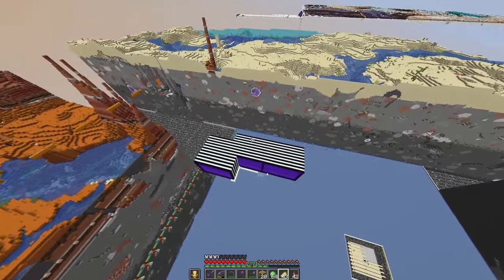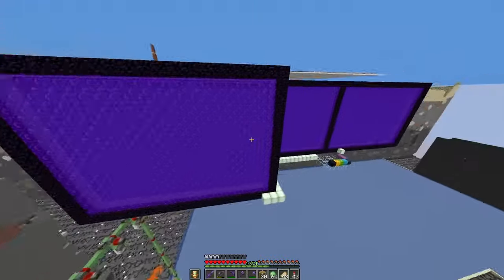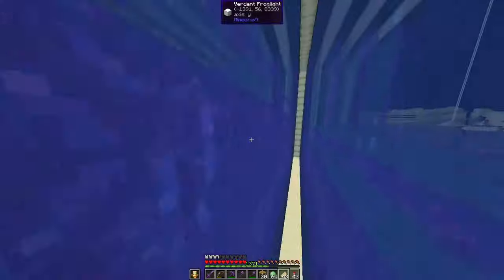But one farm that should really be in any perimeter is a black ink farm. And this farm is actually super simple to build — it's just a bit of portal spam.